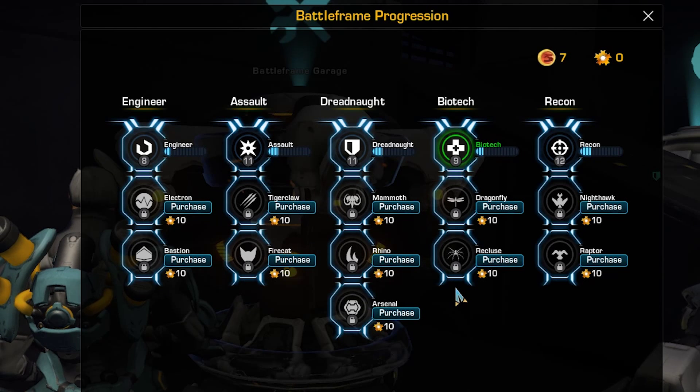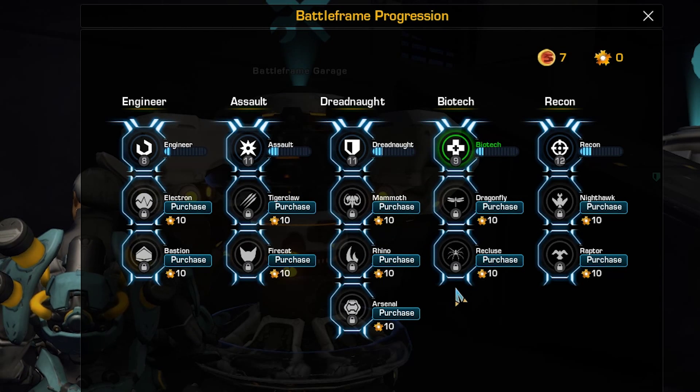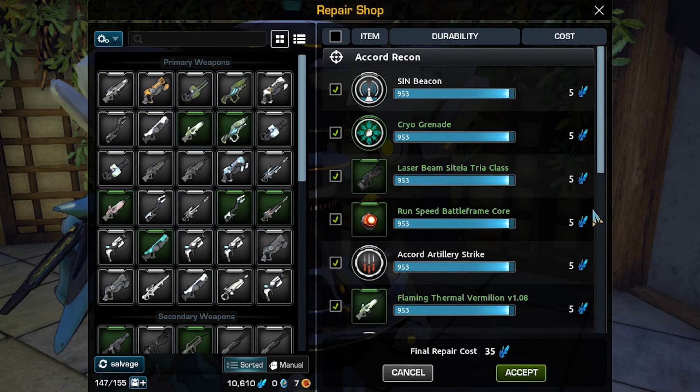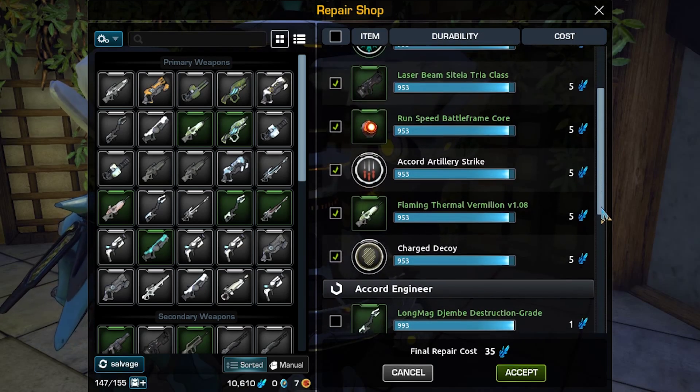There are two unlockable advanced battle frames in the Biotech's class tree. These must be bought with pilot's license, red beans, or tokens gained from leveling up your first battle frame to 40. You must repair your battle frame, weapons, and abilities at a garage as they become damaged.